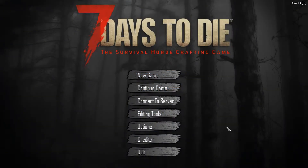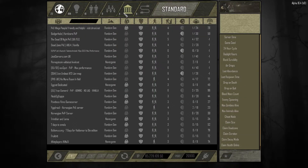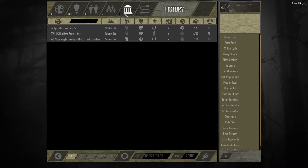This is a quick tutorial on Seven Days to Die and how to get rid of some server history that may be sitting on the game when you go in. If you connect to a server and go to your history, you'll see the games you usually play and there'll be some servers here that you don't play anymore or don't want to go back to for whatever reason.